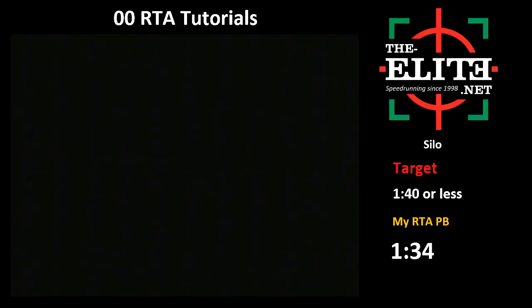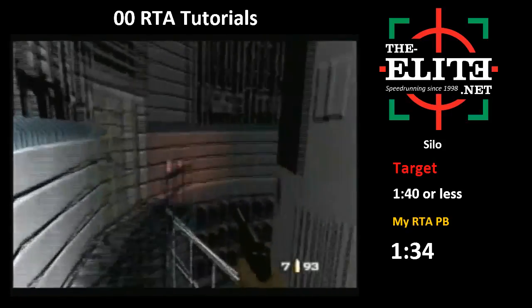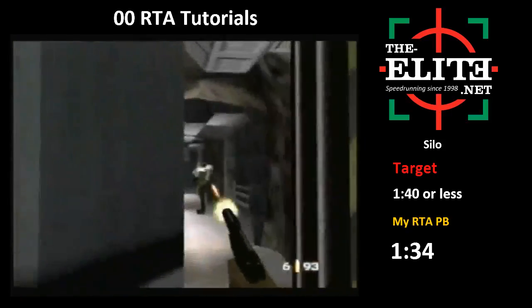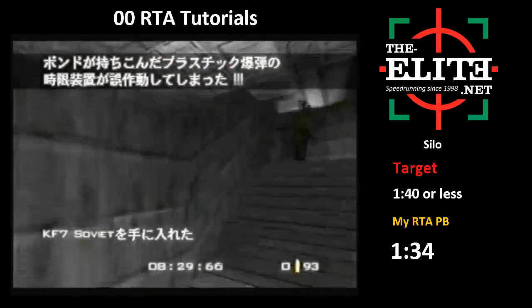The cinemas are random on this level. There are like six or seven of them, and the cinema you get will actually affect the guard positions in the level. At the start of the level, you want to kill these two guards. Depending on the cinema, there might be a third guard down this hall - you have to be aware of that. You're probably not going to get all three, but you want to kill this guy and this guy. Wound the last guy with your last bullet if you can, if there are three guards. You want to get some ammo here.